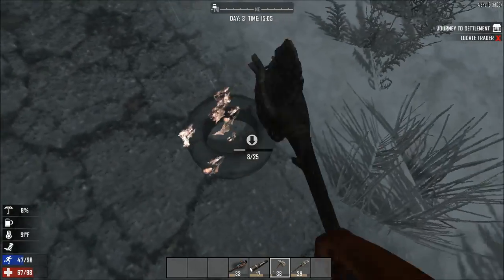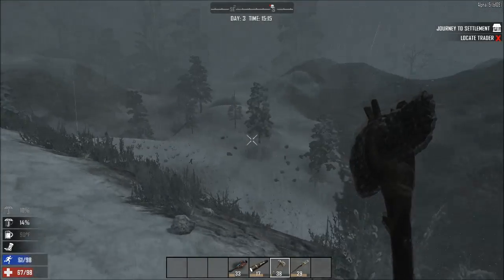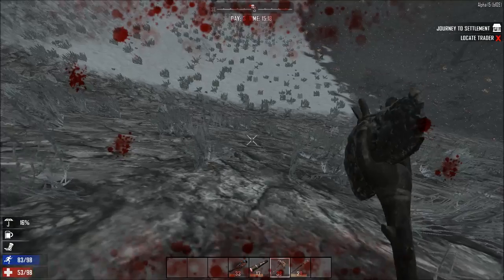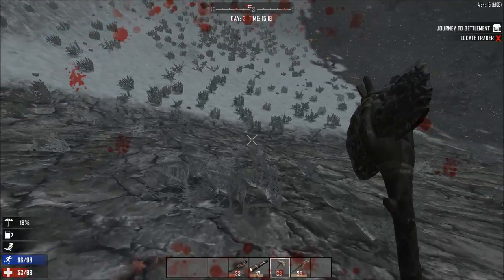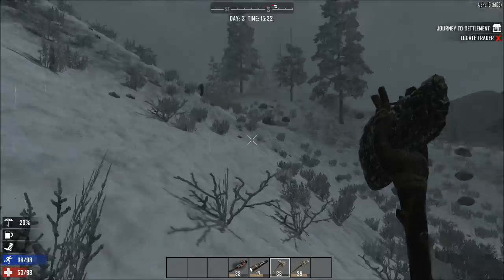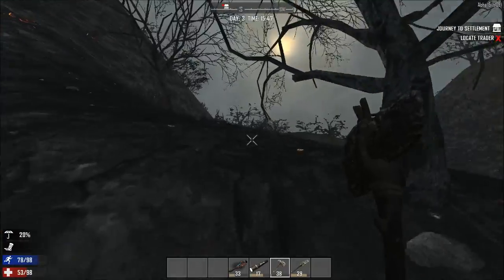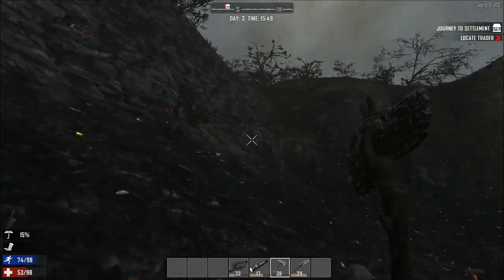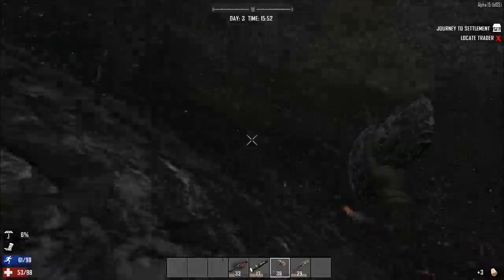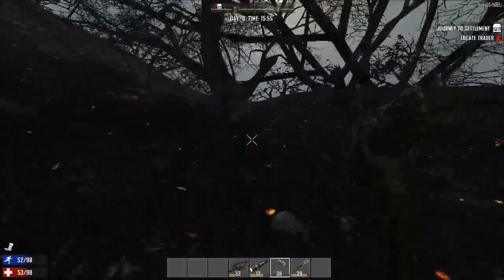The worst case scenario is that this trader outpost is in the middle of a wasteland — that would suck, really badly. I love the way that they changed the mountains in this game. This is like freaking rappelling — I really like the way that they've made the mountains, it looks so awesome. They did a good job. So I passed a little piece of wasteland — I am really afraid that this is in a waste biome.